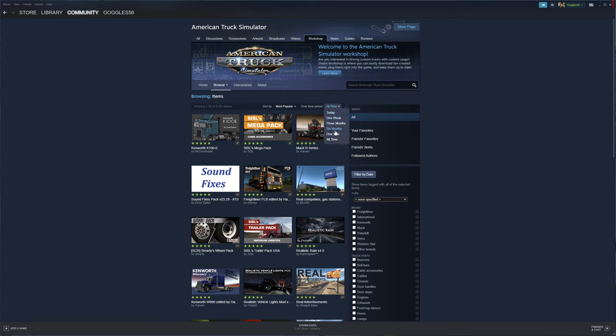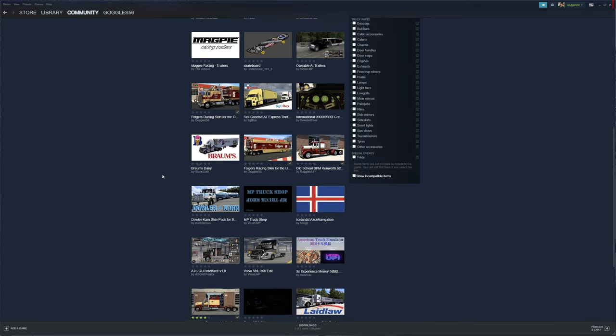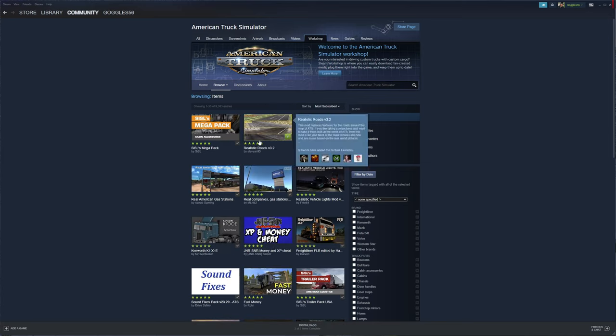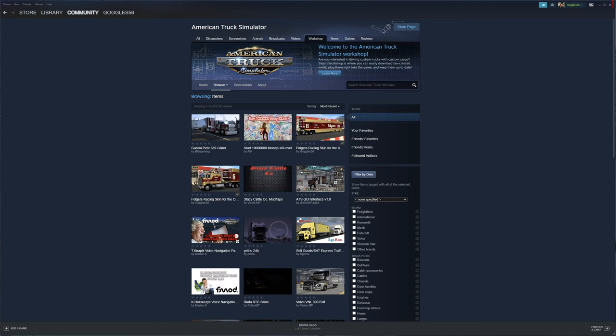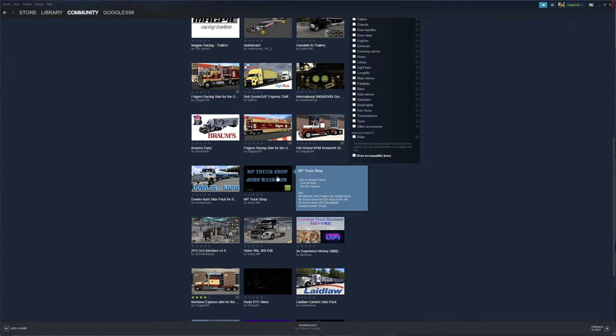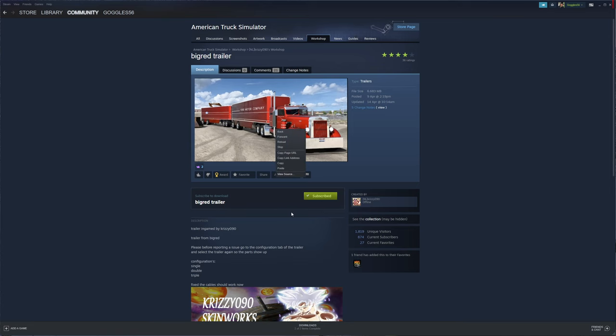Let's go back to most popular and try one week. Smarties truck is not the most popular in the last week. Let me try most subscribed in one week. I'm really messing this up. Okay, so now we've got to search for it. I'm going to grab this one — this is the trailer we want, and I'm subscribed to it in ATS. So here's what you've got to do.